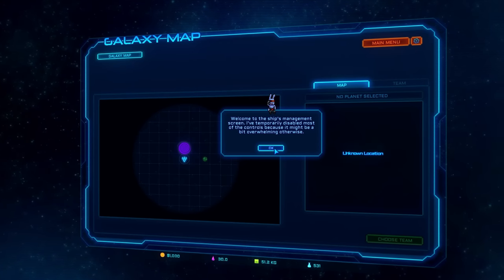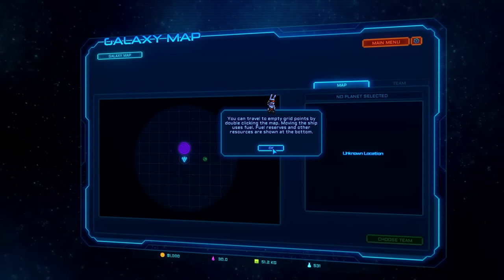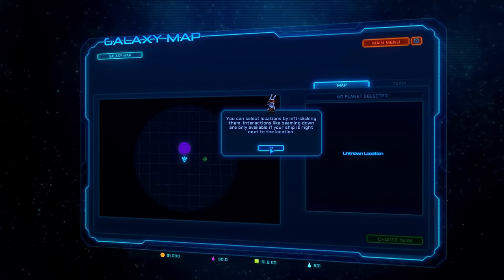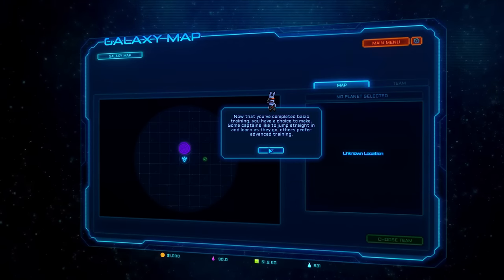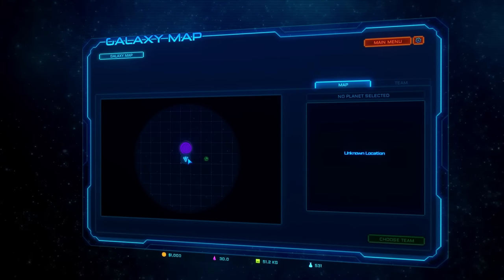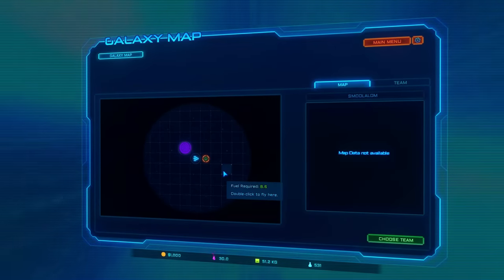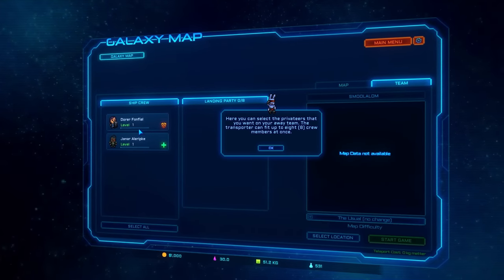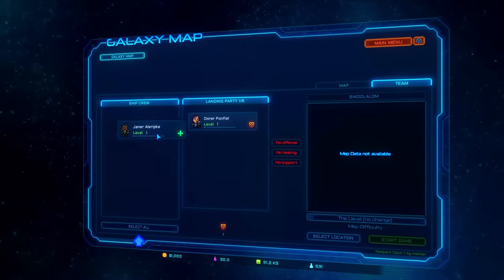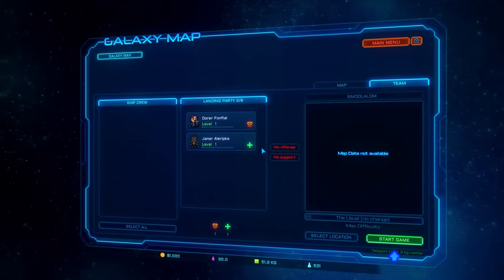Welcome to the ship's management screen. I've temporarily disabled most of the controls because it might be a bit overwhelming. This part of the interface is the galaxy map - it displays the surrounding space, makes you feel kind of small. You can travel to empty grid points by double-clicking on them; moving the ship uses fuel. Fuel reserves and other resources are shown at the bottom. You can select locations by left-clicking, interactions by beaming down. Let's do advanced topics.